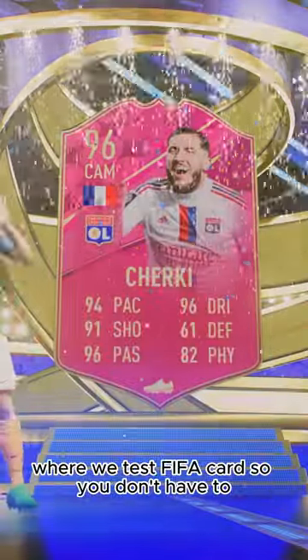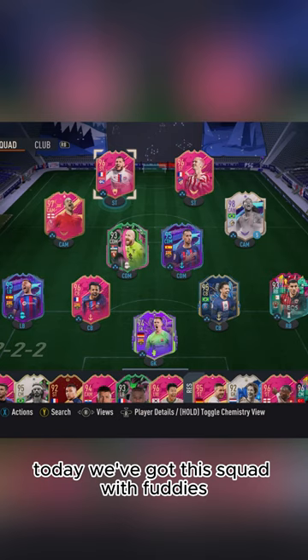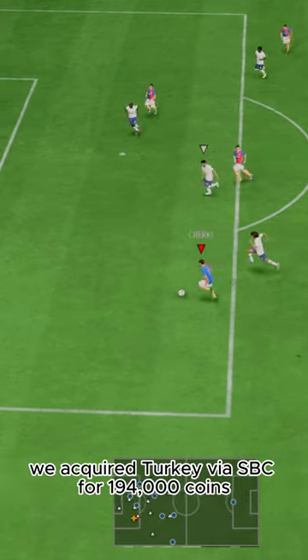Welcome to Baller or Bust, where we test FIFA cards so you don't have to. Today we've got this squad with Fuddy's Rayon Cherky. We acquired Cherky via SBC for 194,000 coins.